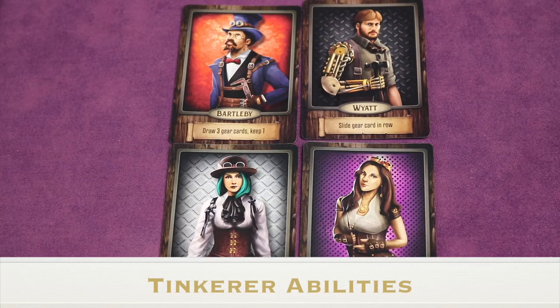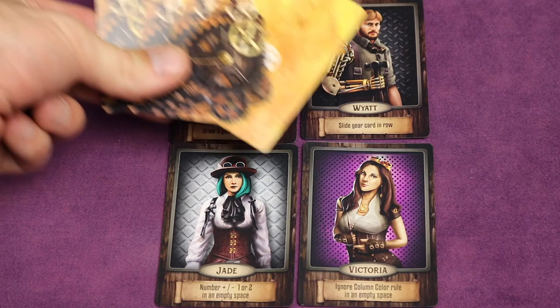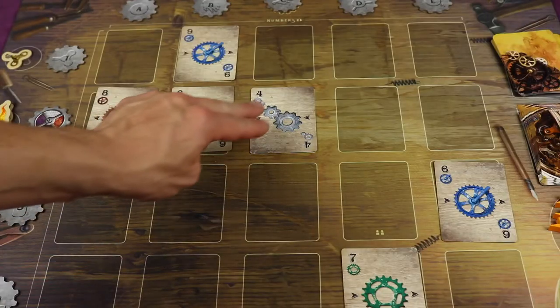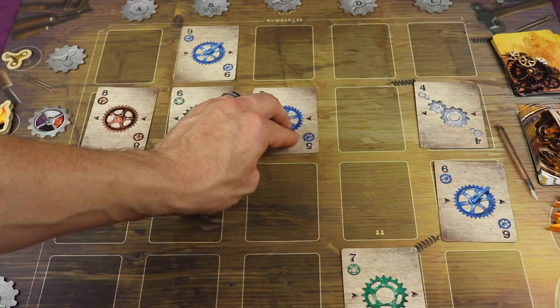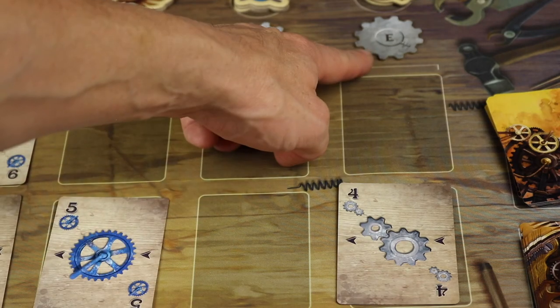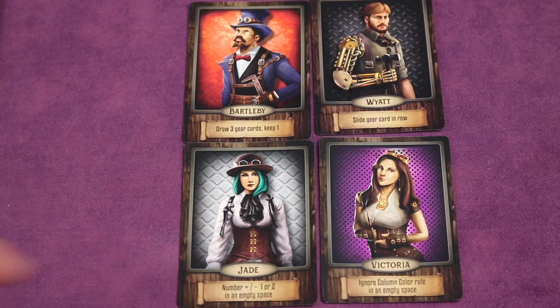Each tinkerer has a special ability usable once per round; when you use it, flip the card over to remember. Bartle Beagle lets you draw three cards from the gear deck, keep one, and place the others face down at the bottom of the deck. Wyatt allows you to slide a gear card in a row — placement rules must still be followed, like not having the same color in the same column — and any card underneath slides along with it. When sliding, you cannot tinker, and you cannot rotate or flip any gears in the column or rows of the slid card.